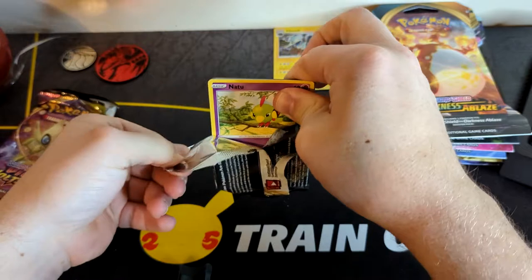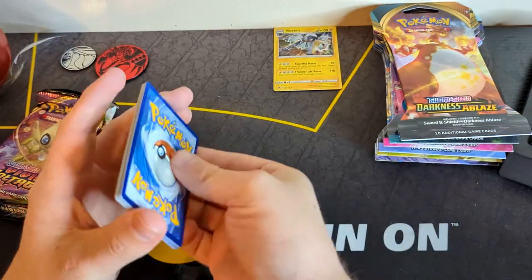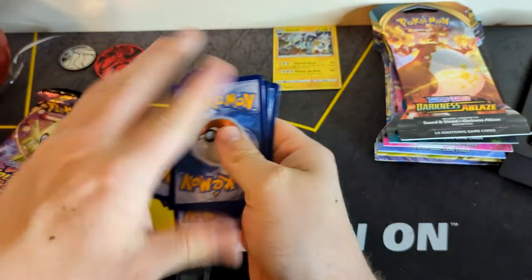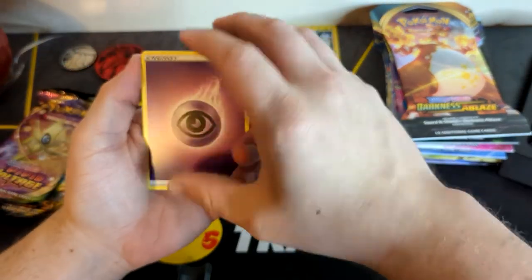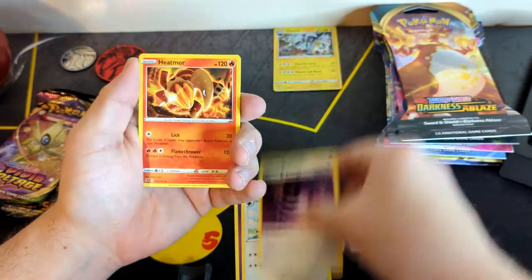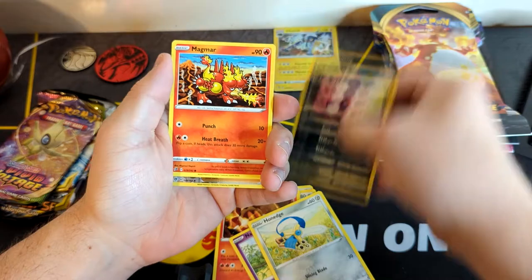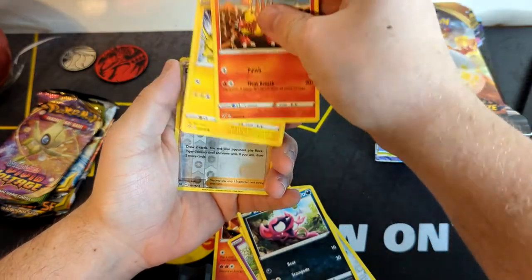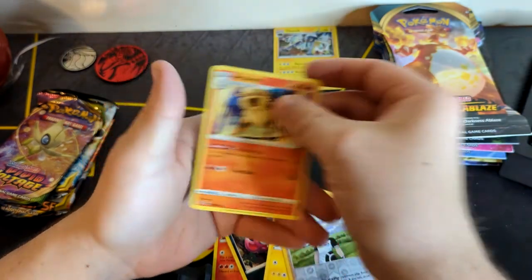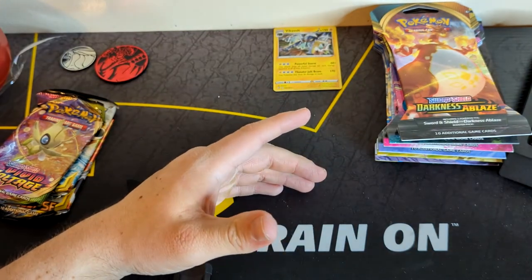This pack just disintegrated. There's your code card — one, two, three, and four to the front. Let's see if we can get better pulls out of this second one. Energy, Tranquil, Horror Energy, Heatmor, Natu, Onix, Impidimp, Magmar, Electabuzz, Dani Reverse, and an Arcanine. And that is why people call that Rebel Trash.